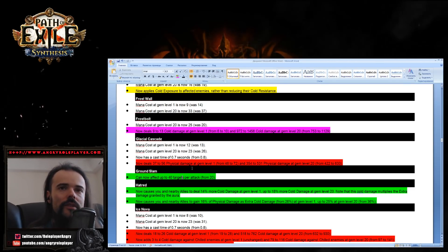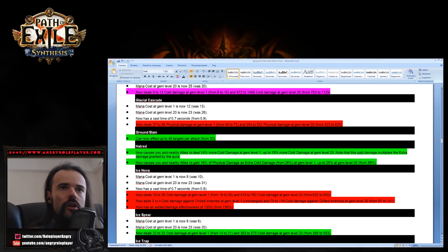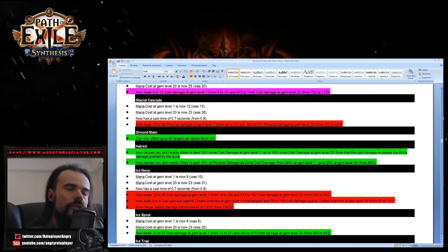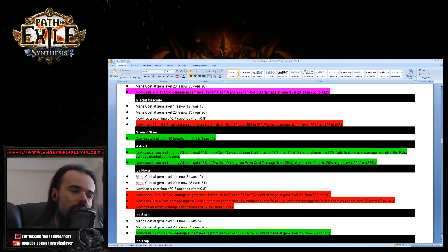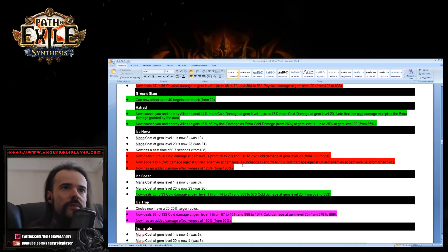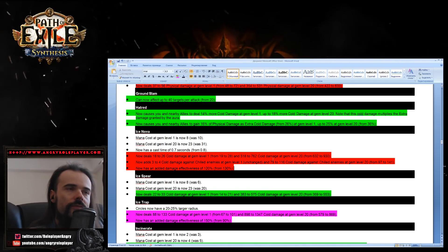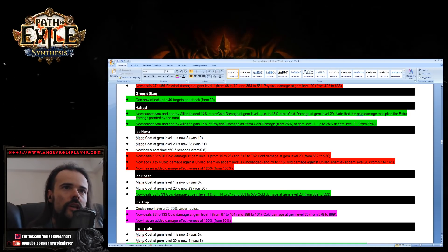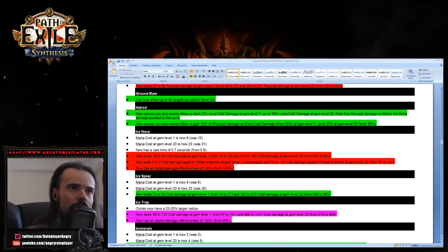Ground Slam increased. Hatred has been reworked — now grants more cold damage but lowers the amount of physical damage as extra cold from 36% down to 25%, so 10 percent less physical as extra cold, but more cold damage overall — very strong with all cold damage scaling. Ice Nova has been pretty substantially nerfed, losing about 20 percent damage. The COC Ice Nova build will not be as strong as before.